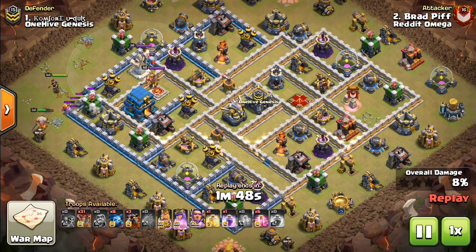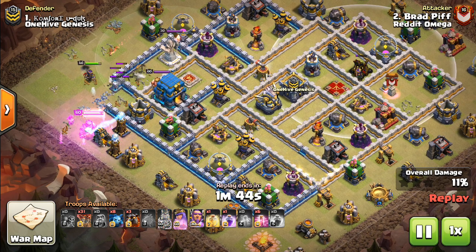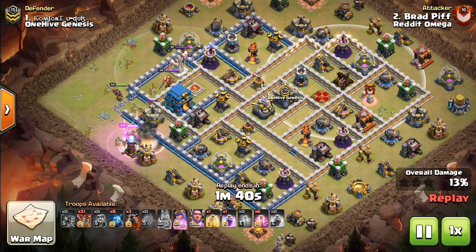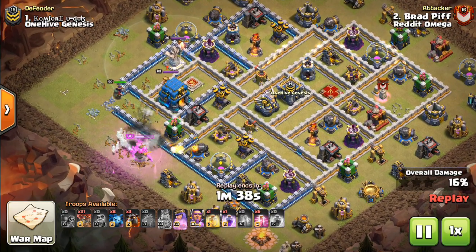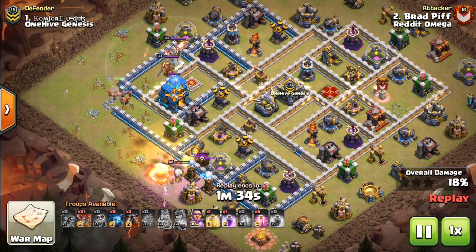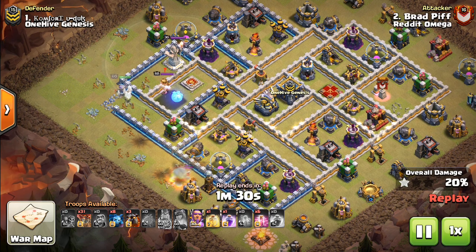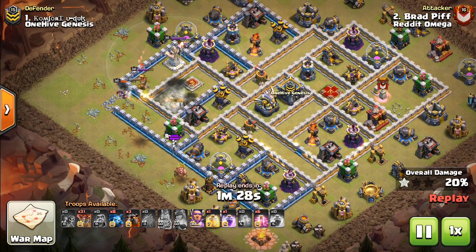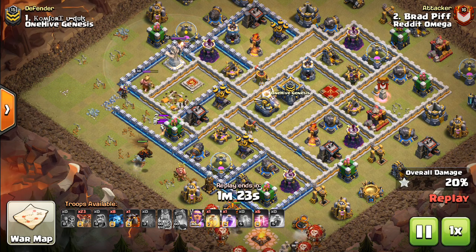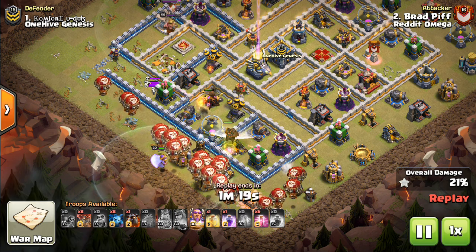What I thought was interesting is he didn't get a whole lot from the blimp — got the queen but didn't get either of the x-bows, which I assume he was hoping to get. It's an interesting idea bringing two dragons and raging them up out of the blimp. Typically balloons are better if you're just going for defenses, but if you want to get the queen as well, you can throw in a dragon. Maybe even a dragon and four balloons would have been a good idea because the balloons are much better at grabbing those defenses such as the x-bows, especially under rage. But the dragons at least got the queen.